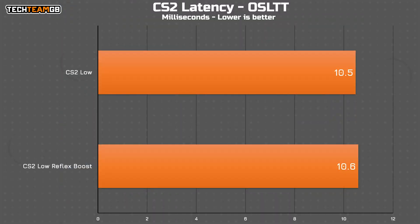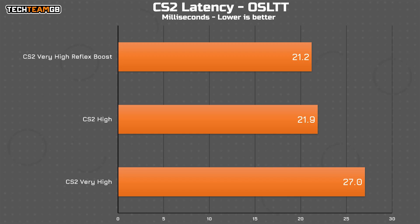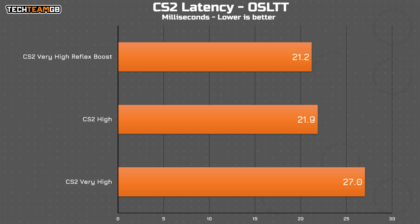First is enabling Nvidia Reflex. On the low preset, low with Reflex and Boost does nothing — in fact, it makes the average worse by 0.1ms. If, for some reason, you wanted to play CS2 on the very high preset, Reflex does a good job, bringing the average to just under 21.2ms, down from 27ms without Reflex. But don't use very high — just don't.